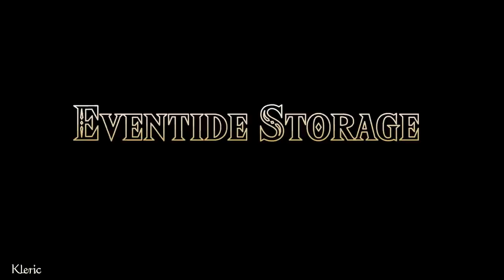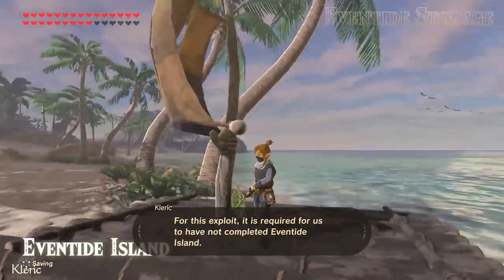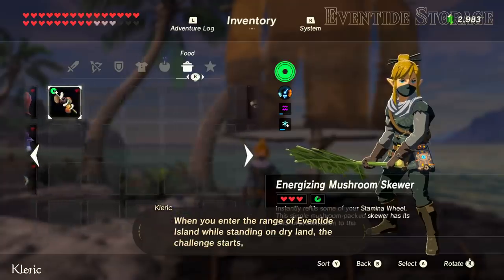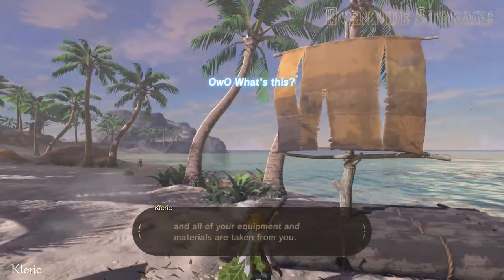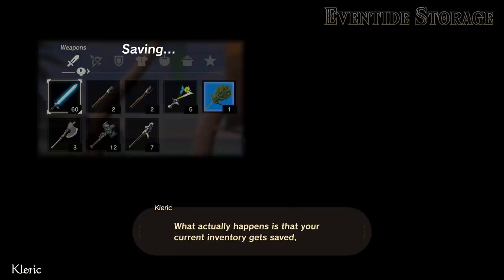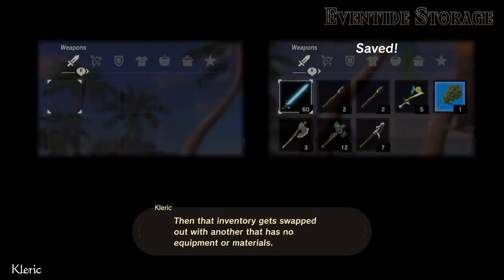But there's another way to get max inventory slots with just these 55 seeds — it's time to put part 2's lessons to use. For this exploit, it is required for us to have not completed Eventide Island. When you enter the range of Eventide Island while standing on dry land, the challenge starts, and all of your equipment and materials are taken from you. What actually happens is that your current inventory gets saved for the game to reload when you complete the challenge or leave, then that inventory gets swapped out with another that has no equipment or materials.